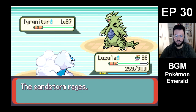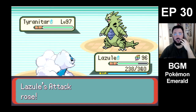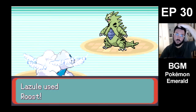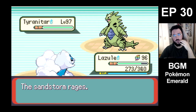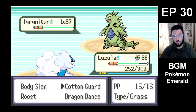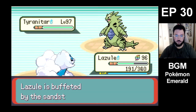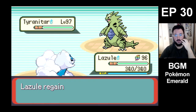You have Stealth Rock? That's fine. As long as we don't get critted, I think we got this. I'm going to heal here — I'm not gonna risk. He only has five Stone Edges, maybe max PP as well. Go for another Dragon Dance — we're getting rid of some of his Sandstorm turns as well.